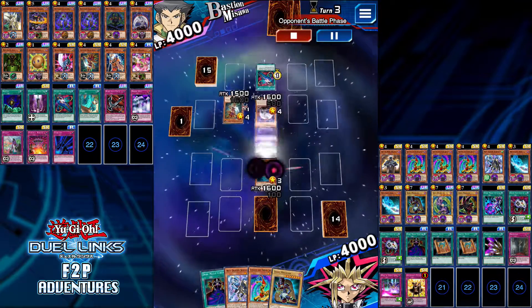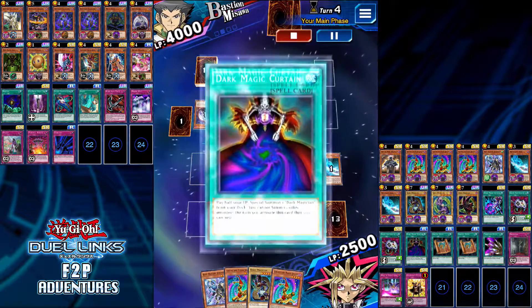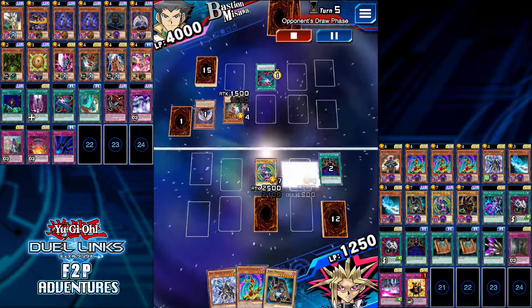Because at that point a small mistake could screw you over. But the key is trying to get the advantage. I play a little risky here because I use my Dark Magic Curtain when I only have 2,500 life points left, and now I have 1,250.